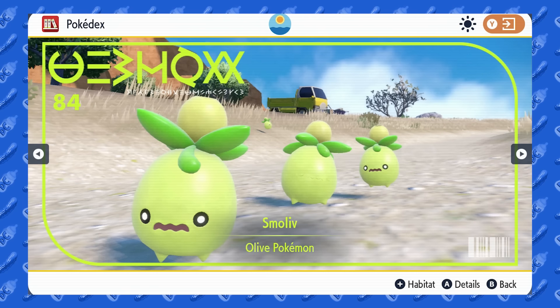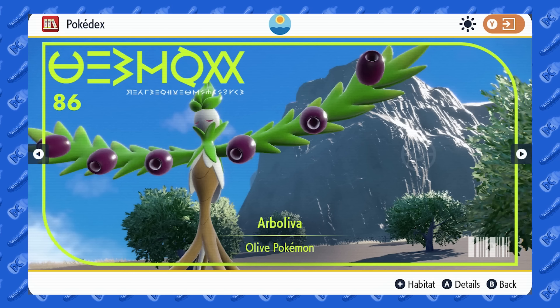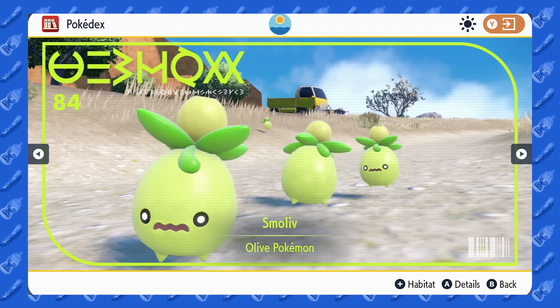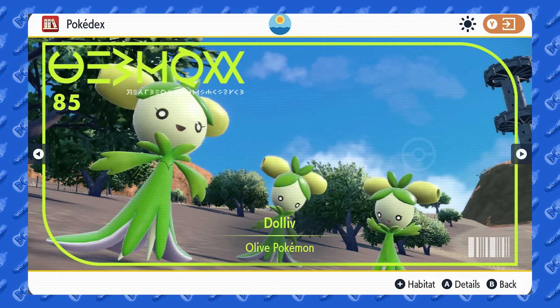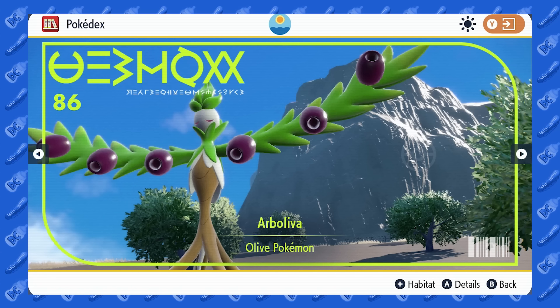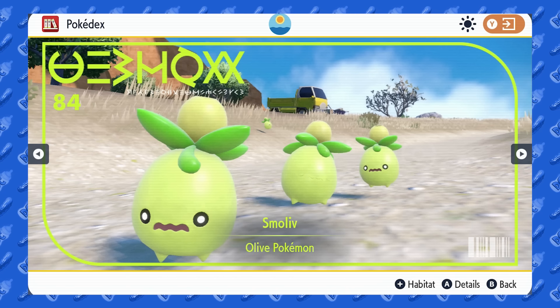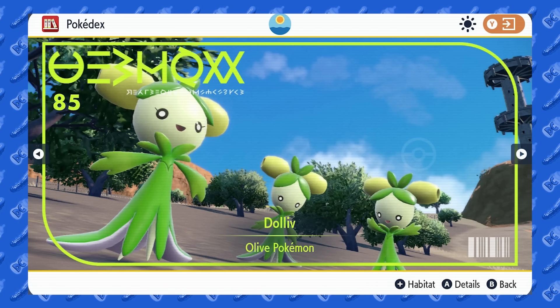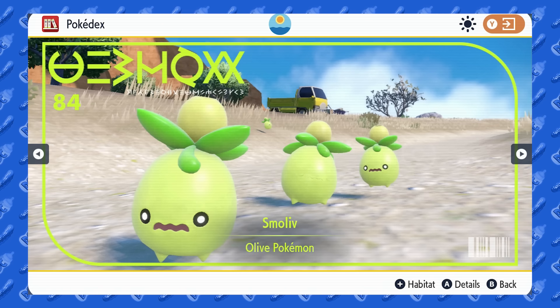What's up, issue? For today's video we have a full Smolov evolution team — Smolov, Dollov, and Arbolivia. This is the last three-stage evolution I've got to do in Generation 9. These Pokemon are pretty interesting and get some quite unique moves and abilities. I'll be using three of each — Normals and Shinies — for two different movesets for each Pokemon.